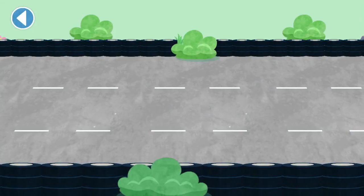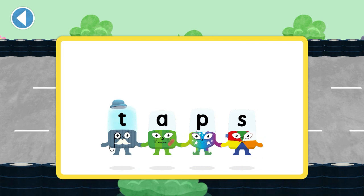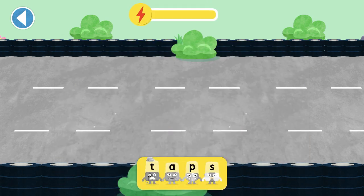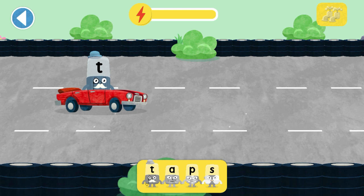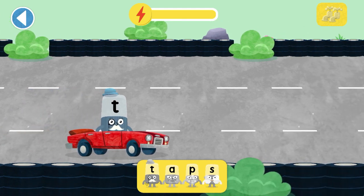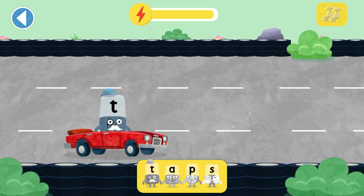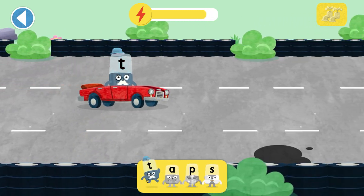Alphablox Dash. T-A-P-S. Taps. Collect all the letters which spell Taps. Ready, steady, race! Tap above the Alphablock to move up, tap below the Alphablock to move down. Yay!